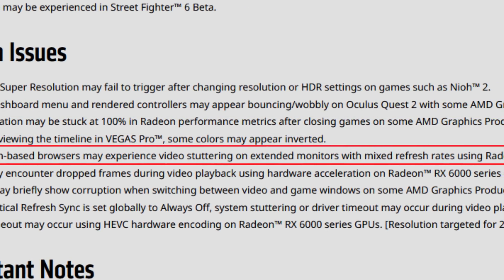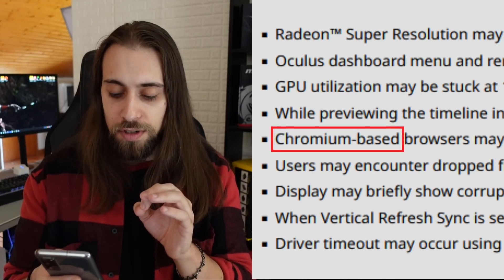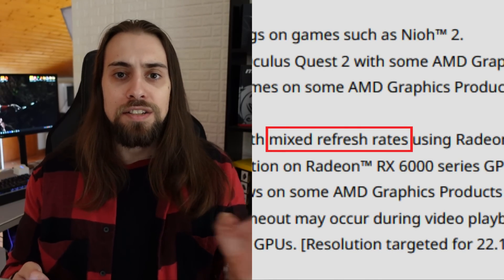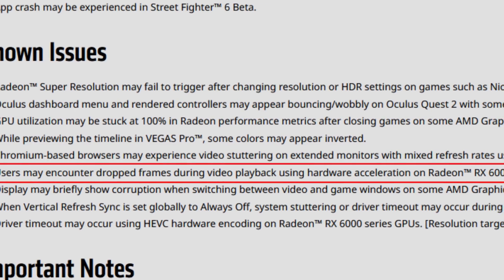Chromium-based browsers may experience video stuttering on extended monitors with mixed refresh rates using Radeon RX 6000 series. The wording changed from 22.9.2 to 22.10.1 — they are now specifying chromium-based browsers and mixed refresh rates, so it may be partially fixed in some situations. It's hard to tell since it's not listed in the fixed issues, so if you were having these problems and they're gone, please leave a comment letting me know.